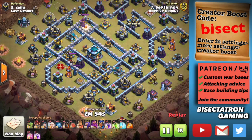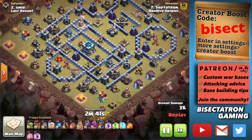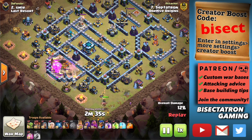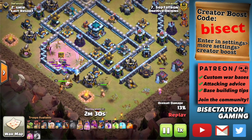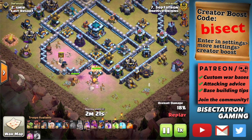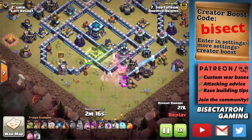What is going on guys, Bisectatron here bringing you today's video. I am talking about the one key to three-starring at Town Hall 13. I've watched a ton of Town Hall 13 attacks, looked at what's worked and what hasn't, and there's one pattern you tend to see with successful attacks at Town Hall 13. Most of the attacks are made possible by how they deal with the Town Hall.